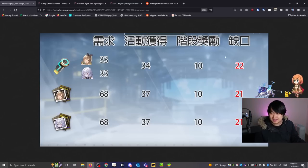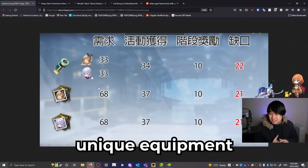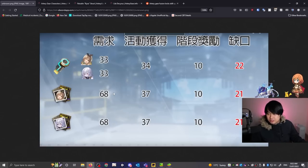These chips are not universal — they are collab-specific. So you need to fork out money to get another 22. This circumstance is what the post is describing. And it doesn't stop there because there are other upgrade systems such as your dupe system and unique equipment. Using the same logic, you need 68 of those things to max out Ryza, you get 37 plus 10 from pulling, leaving a deficit of 21. So yes, you definitely need to pull out your wallet to max out your characters.